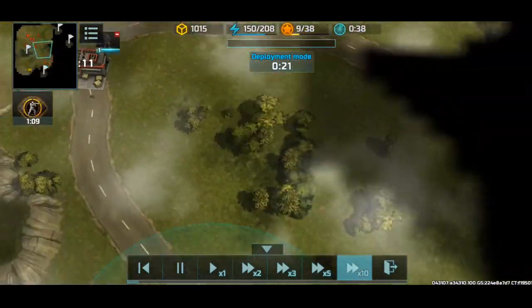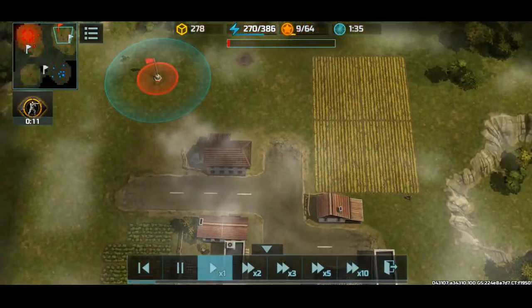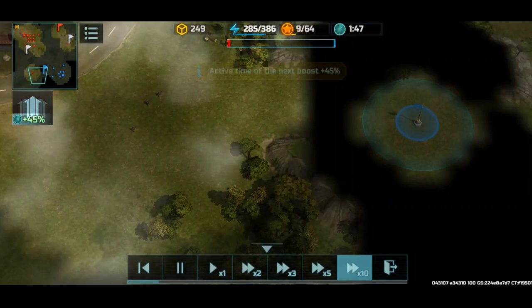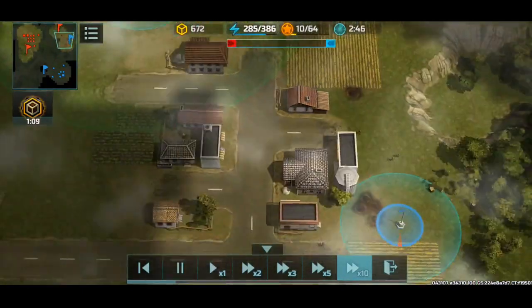Okay, doing the usual. Getting those containers, and since it's a domination map, I use my early scouts to hold the flags instead of sending them all at my enemy's base. So that's the thing — gonna be holding some troops there, some troops here, capturing these flags with some troops.